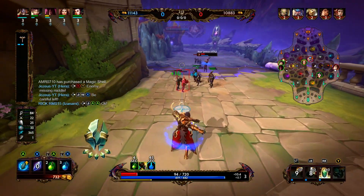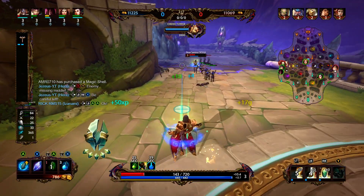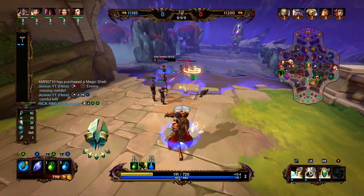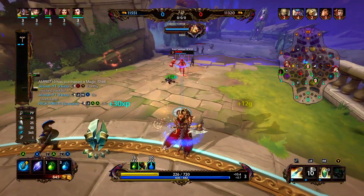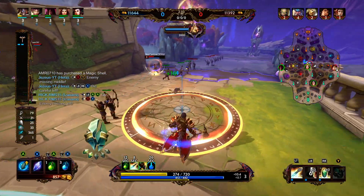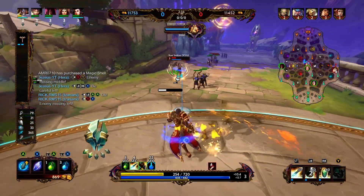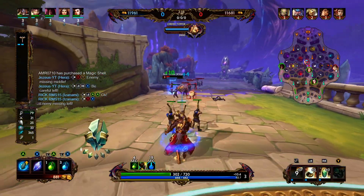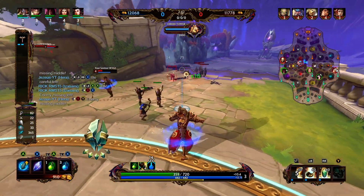We knocked one up but missed the one — we probably could have had kill potential if we hit that. She's just lifestealing off the minion wave and I only have health potions for lifesteal. Right there I see she's using her two, so I use my two to cancel her out. Right there we summoned our ward but then cancelled it — that was a bit of a misclick. I don't think I was trying to target my own minion wave with that ability.